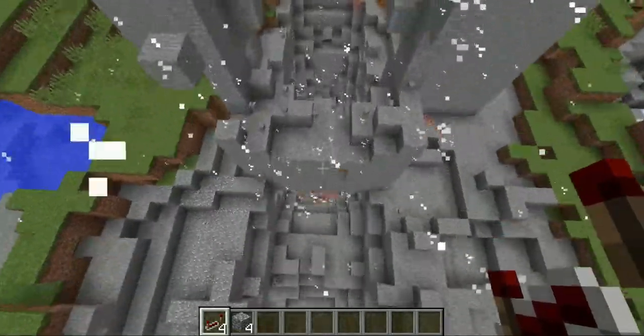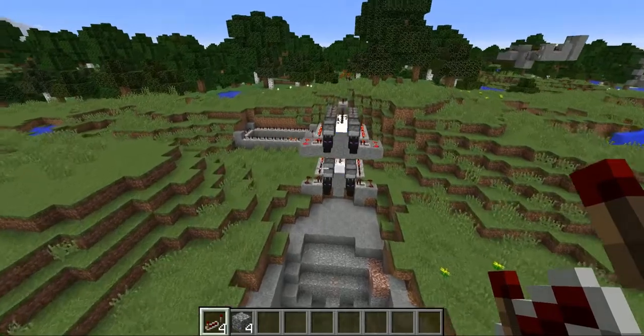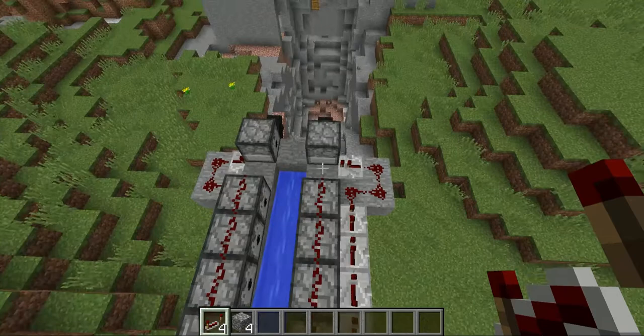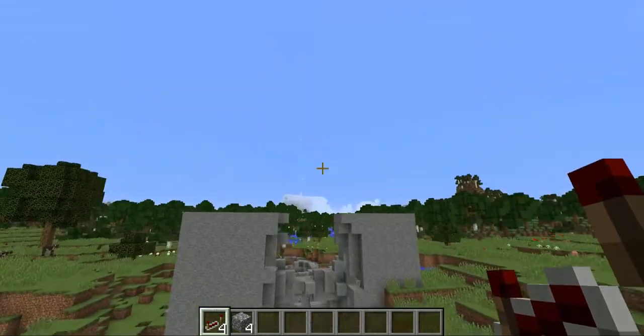But hey, mistakes are made. Fortresses are blown up and EXPLOSIONS happen, which is freaking fun. Just look at that — it's like fireworks in your face.